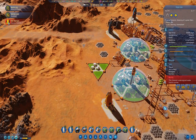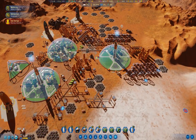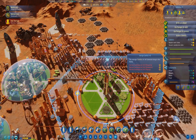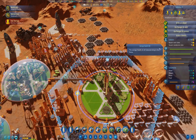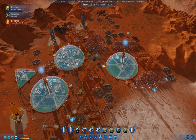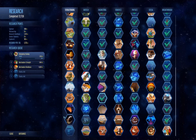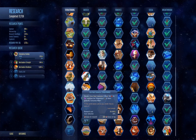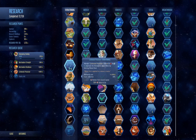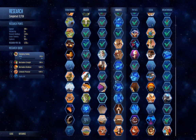Why do we have eight starving colonists? I was going to go into science here. What is this? That's the core heat. Carbonate processor — we want that one. The reason we want that one is so we can start improving the atmosphere.